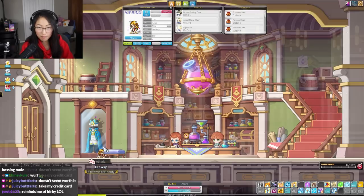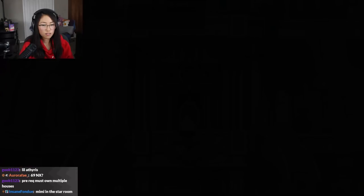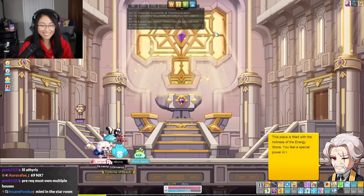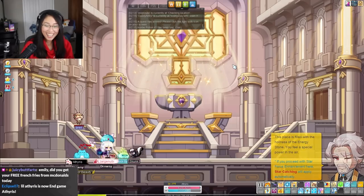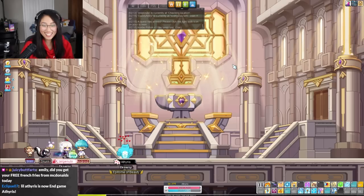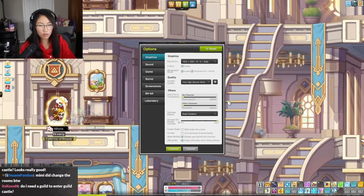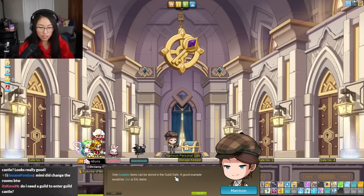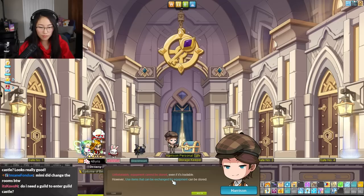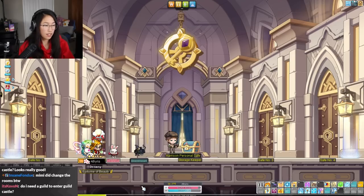She's taller than me in tiny form — that's so funny! Apparently guild safe doesn't really apply for Reboot because we can't trade. Only tradable items can be stored in the guild safe, so for Reboot it's useless. You can also store meso for members, but there's a fee. So yeah, the safe is useless for Reboot.